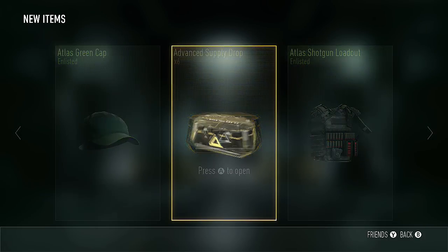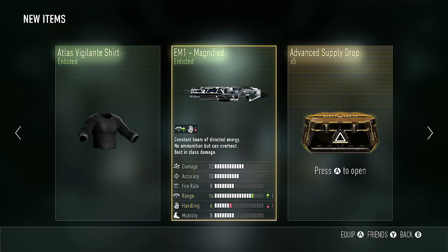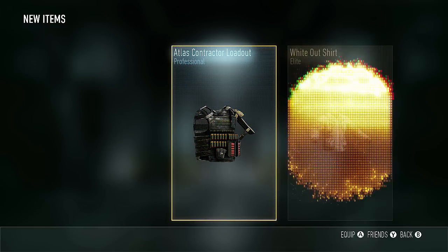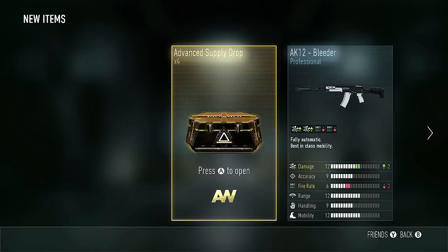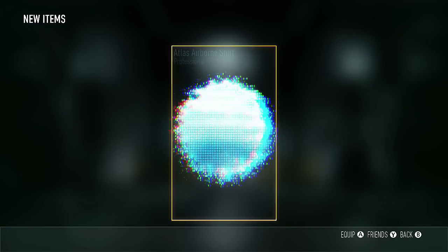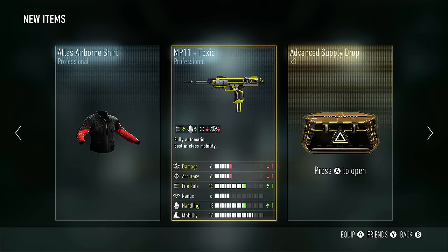I would only really recommend buying an advanced supply drop if there's a gun that you really want and you have the money to spare. It's definitely a stupid decision if you can't afford it, and it's definitely not worth it just for a gun. All in all, I'd say advanced supply drops are just for the hardcore Call of Duty players that really want a specific gun and just can't seem to get it — like me with my Obsidian Steed.